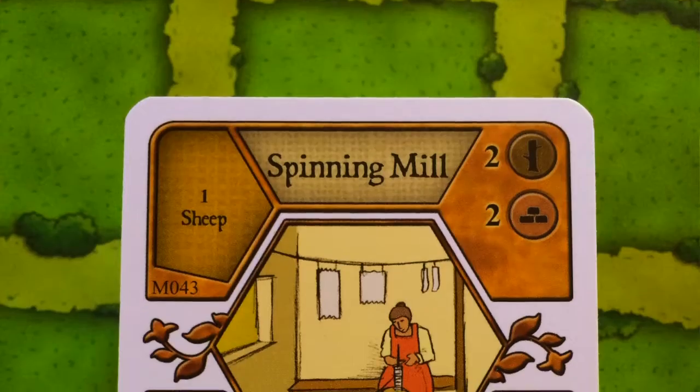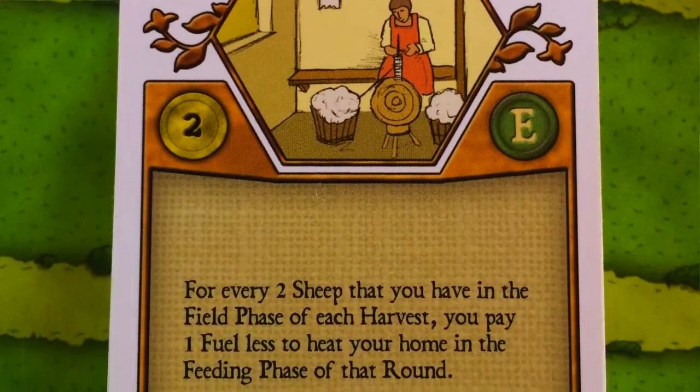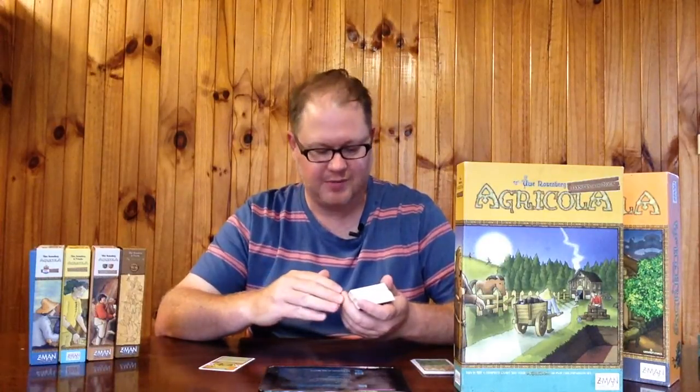The Spinning Mill costs two wood and two clay, and requires you to have a sheep — it is worth two points. For every two sheep you have in the field phase of each harvest, you pay one less fuel to heat your home. Basically you're using sheep for their wool to reduce heating costs, which is very much tied into the Farmers of the Moor theme. I really like this card and try to get it out as soon as I can.